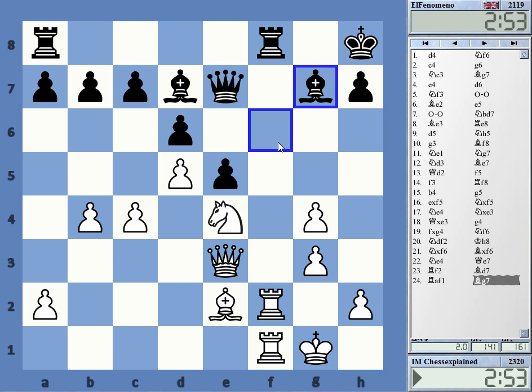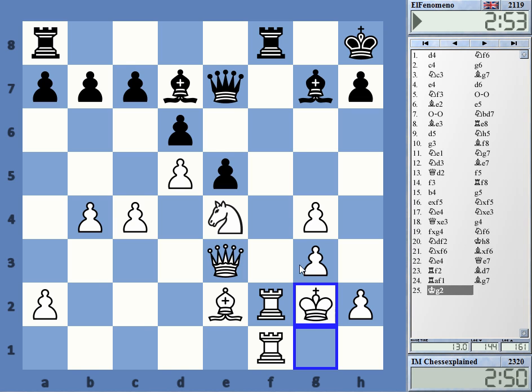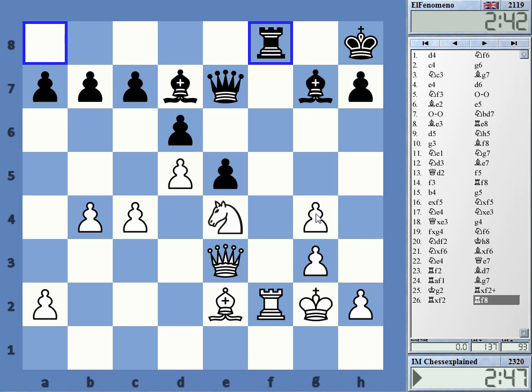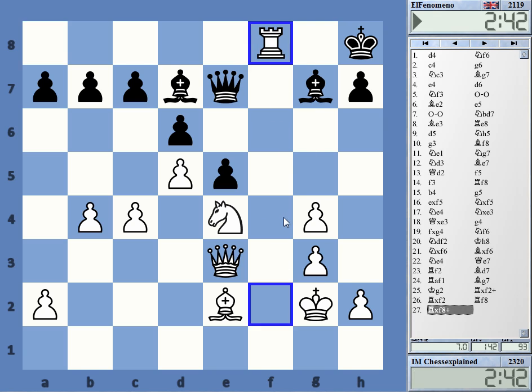White is pretty much a pawn up for no particular compensation — at least I don't see any. I can improve the position a little bit. I see no direct benefit from taking right now. I can play other things. I thought I can just take a7 now actually.